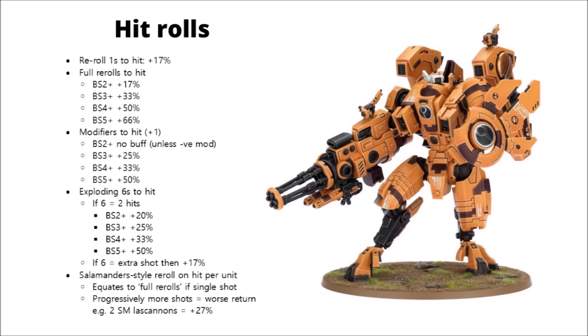Whenever you roll dice, a certain proportion of them are going to be ones, and they'll translate into more shots of the same calibre, whether you're hitting on a very good or very bad ballistic skill. This makes it very nice and easy for calculating how many extra wounds you'll get from a Captain's aura, as it applies the same power benefit to everyone around them.